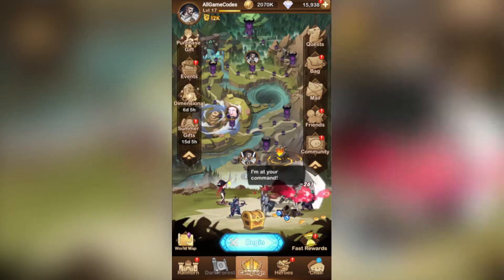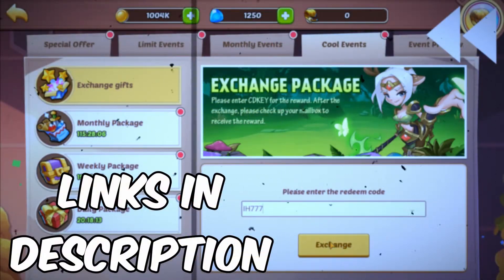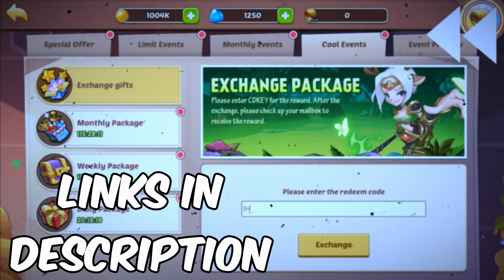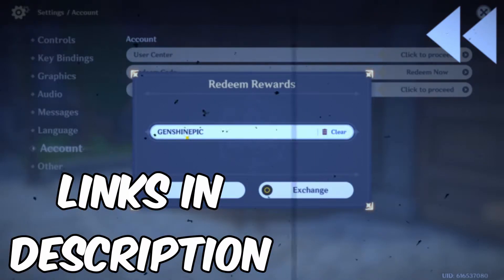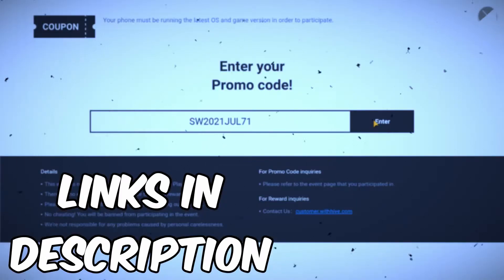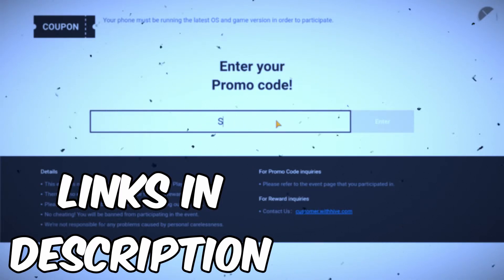Before we get to that active code, just a quick 30-second shout out on how you can help support the channel. If you appreciate the fact that we keep our videos pretty short and there's an actual voiceover instead of someone typing fake or invalid codes for eight minutes, why not consider joining the Patreon or clicking on the Bluestacks affiliate link in the description. Bluestacks is a free installation for PC or Mac and allows you to play the game on Android or global servers, and it gives the channel a bit of support, so please consider installing that or becoming a Patreon member today.